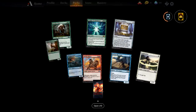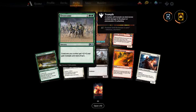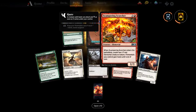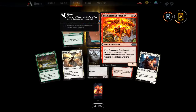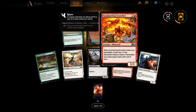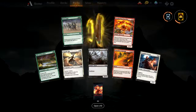The existing tribal elf deck is quite nice but this just makes it silly. Creatures you control get +2/+2 and gain trample until end of turn — nice. Scampering Scorcher — when it enters the battlefield, create two 1/1 red elemental creature tokens, and elementals you control gain haste until end of turn. That Thunderkin Awakener could pull this back out of the graveyard and create another two 1/1s — great for a sacrifice deck. Elemental tribal looks very good.